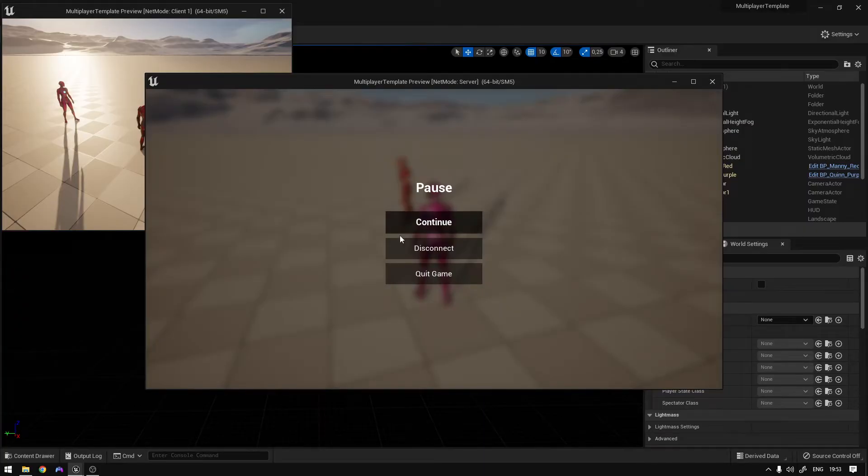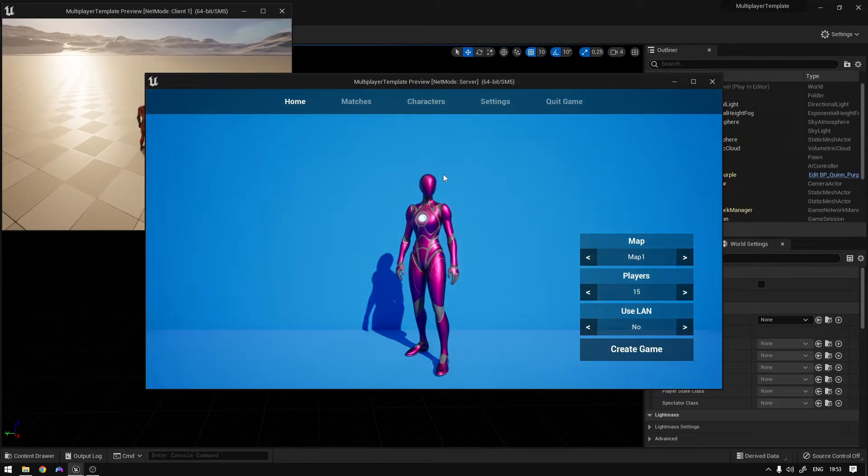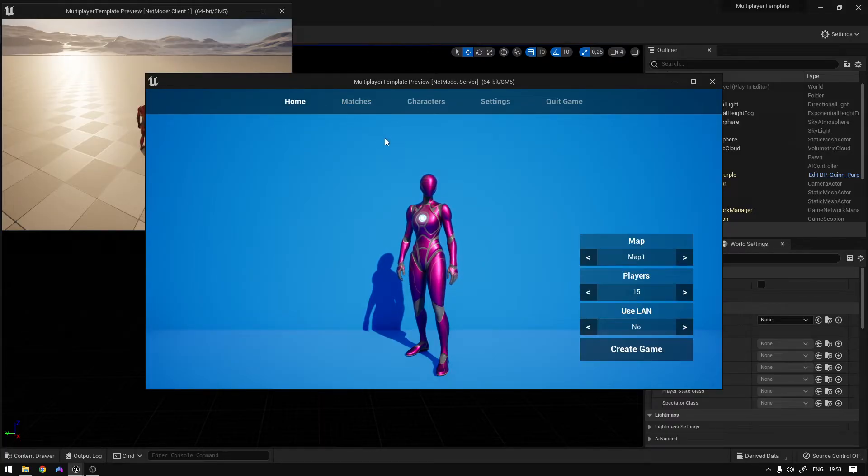All of this is configurable in the files. Basically you can create local matches on your network or not. And here on this selector you can also select to search for LAN matches. And that's basically it. So I'm going to go through the game files so that I can explain them to you.